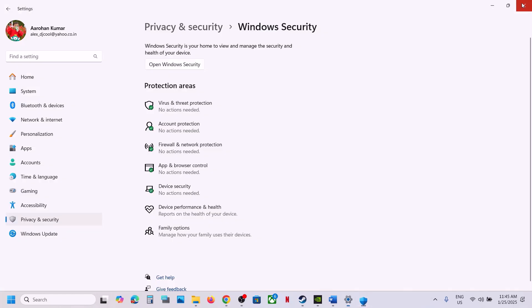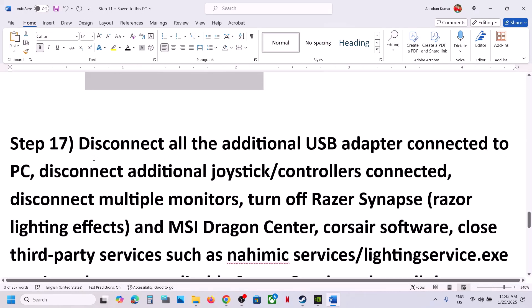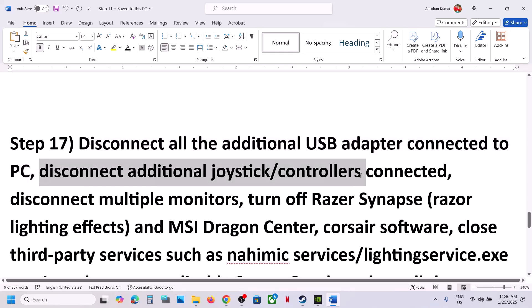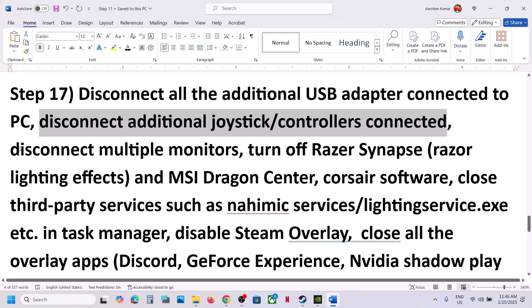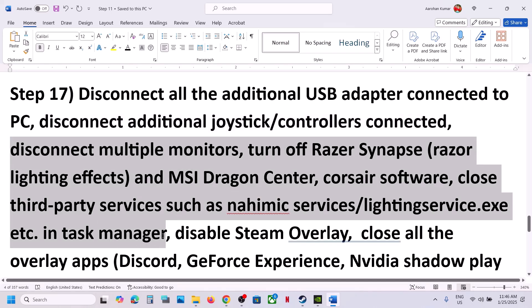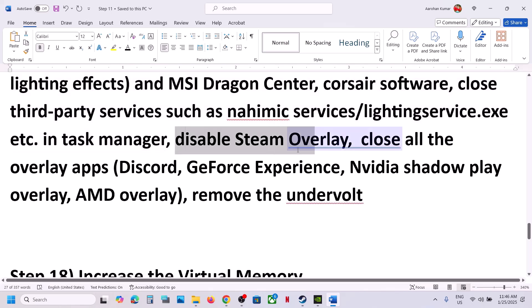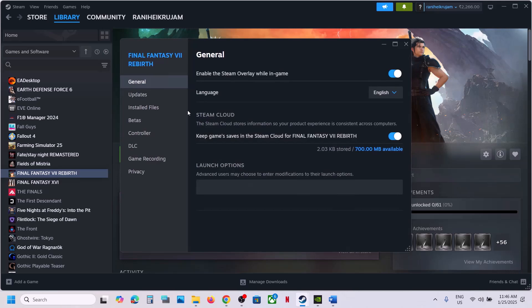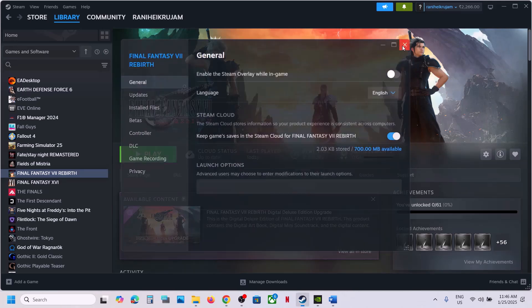The next step is to disconnect any extra USB devices — HOTAS, wheels, pedals, USB adapters, or extra controllers. Also try launching the game on a single monitor. Close any third-party services or applications. Disable the Steam overlay by going to Steam, right-clicking the game, selecting Properties, going to the General tab, and turning off 'Enable the Steam overlay while in-game.'